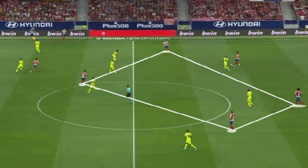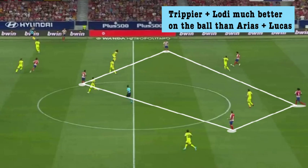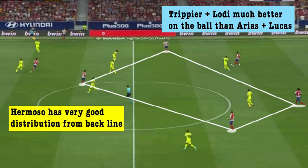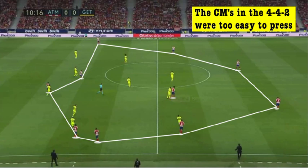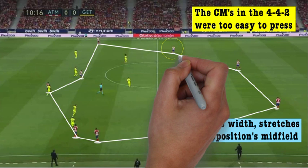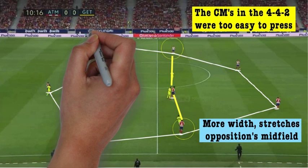In possession, Atletico look far better in the build-up phase with Hermoso, Renan Lodi and Kieran Trippier being a lot better on the ball than Lucas Hernandez, Godin or Santiago Arias were last season. Hermoso is an excellent long passer which enables Atletico to switch play and transition forward quickly with a direct ball from centre-back. In the old double pivot 4-4-2, opposition sides could push two midfielders onto Partey and Koke to cut off passing lanes into them. Now, playing with three central midfielders, Atletico have a lot more width in their build-up as Saul and Koke move wide and drop deep to stretch the opposition's pressing structure, making it easier to advance into the opposition's half. With extra defensive cover from the three-man midfield base, Renan Lodi and Kieran Trippier advance much higher up the pitch, forcing opposition wide players deeper and giving Saul and Koke more space.